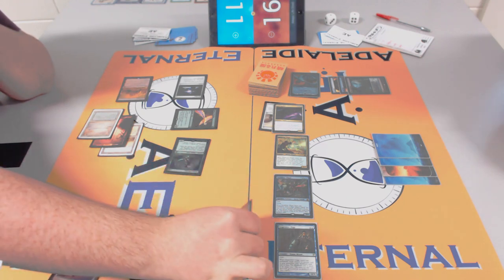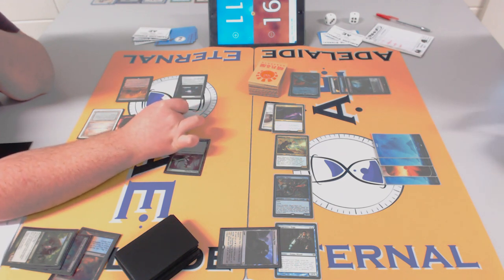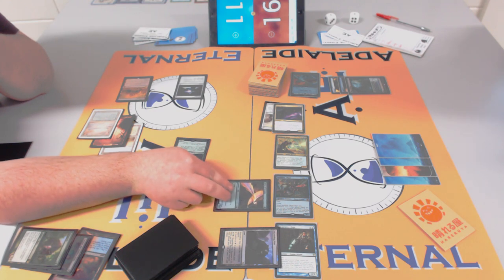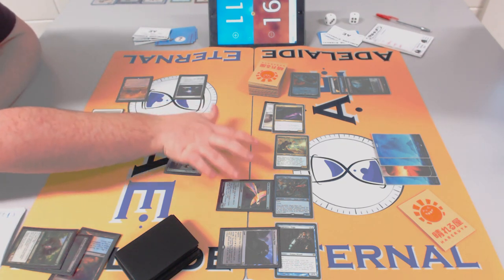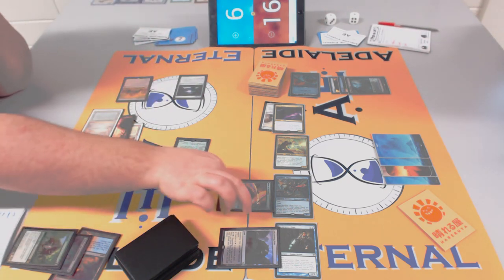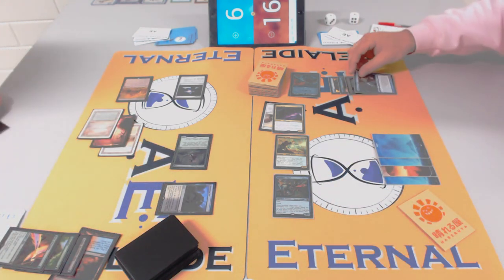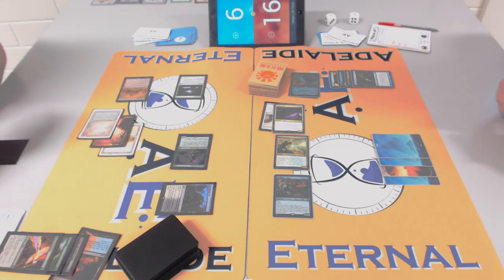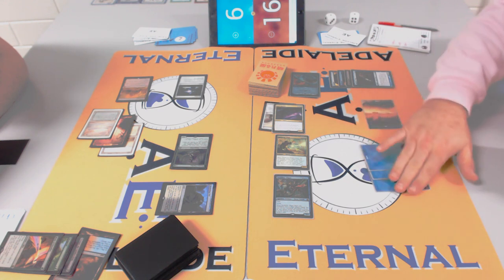James gets black mana from Birds dying, generating revolt for Fatal Push. But Cryptic Command is out — if Rob Cryptics the Fatal Push with a draw, James can't counter that. James is happy he's bled out two or three counterspells including Snapcaster. You could even tap in the damage step so you still have mana in end-of-combat to use the Push.